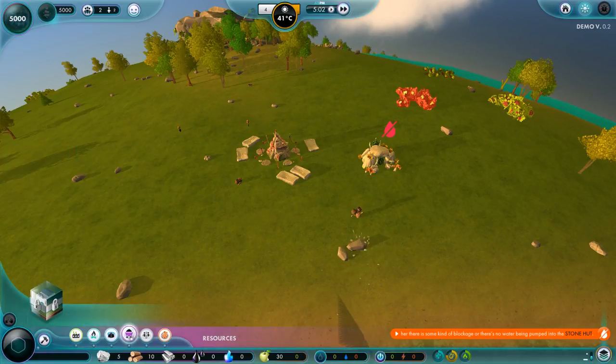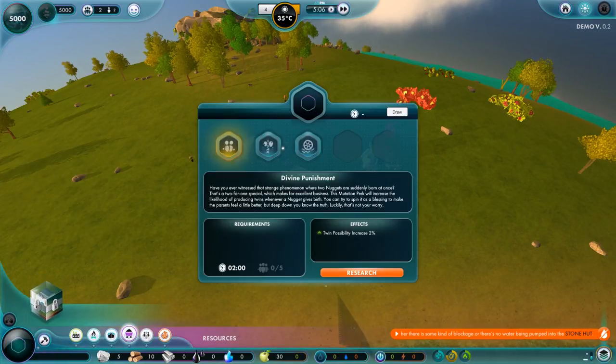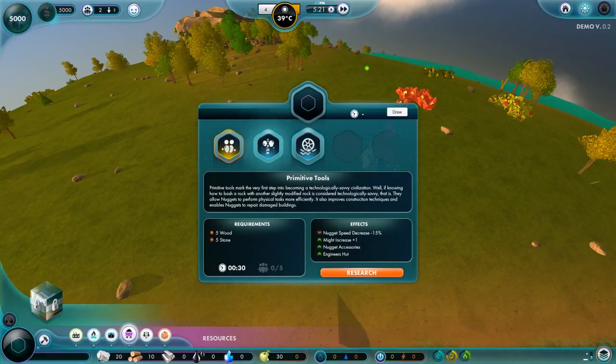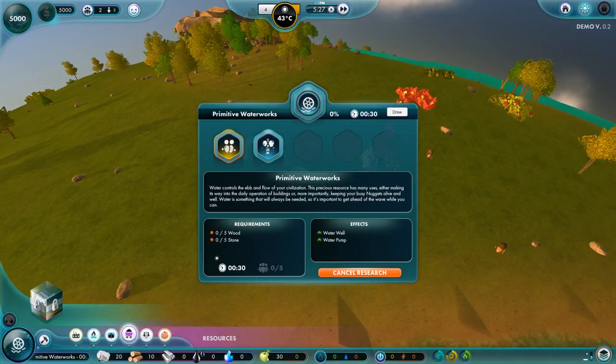Warehouse, reservoir. It's telling us that we need to do some research. Here we go — divine punishment. Twin possibility increased by 2%. Primitive tools and primitive waterworks — that's what we want. That gives us the well and the pump. So we'll start that, it's got 30 seconds left to research. That's pretty good.